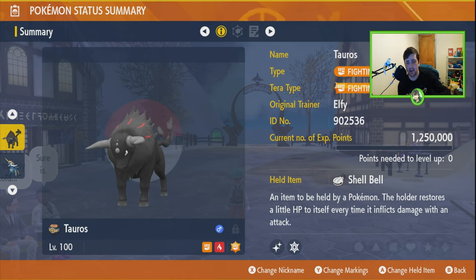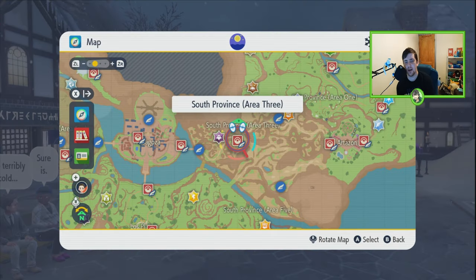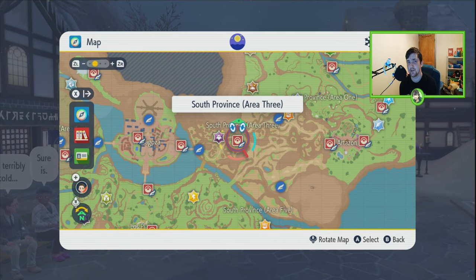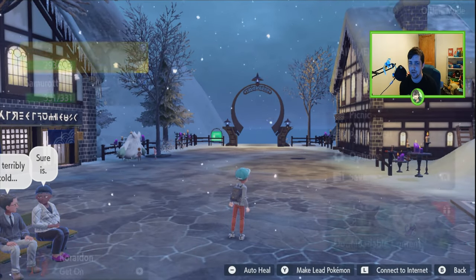In order to build it, give it a Shell Bell. If you go to South Province Area 3 and beat 6 of the 16 trainers, the guy at the Pokémon Center who hands out rewards for beating a certain number of trainers will give you a Shell Bell. Once you've got that Shell Bell, give it to your fire Tauros.